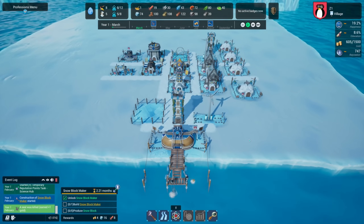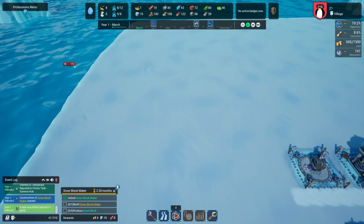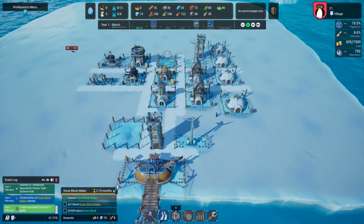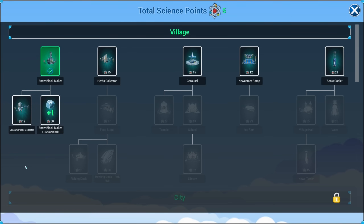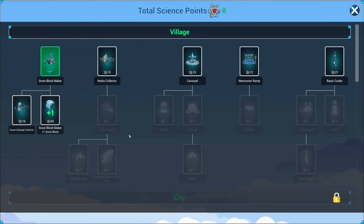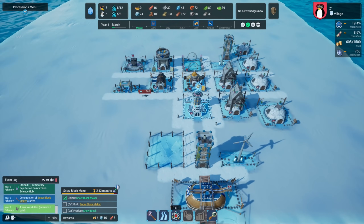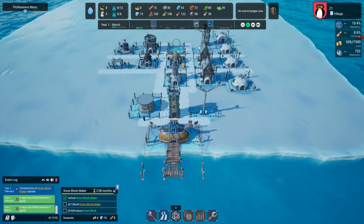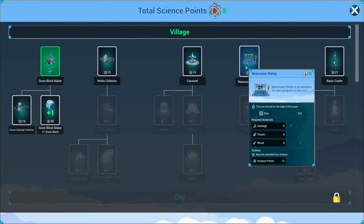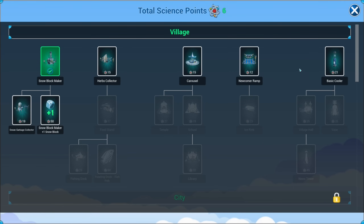Here comes the seal again. I'd like to know how our food situation is - do we have a kitchen or anything? In the science tree I can see ocean garbage collector, herbs collector, and a food stand - food penguins can visit to refill their hunger bars. I feel like we need another science center but we don't have that many penguins. We should get the newcomer ramp so we can get new penguins in here, since we're somewhat limited by our population.